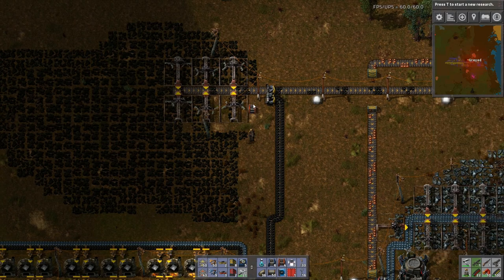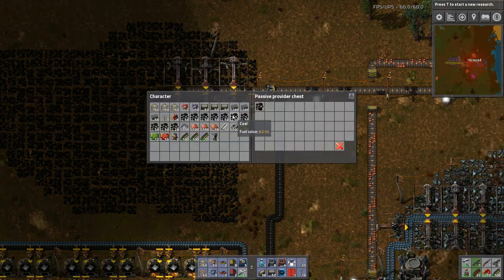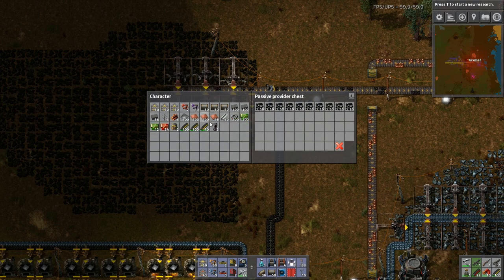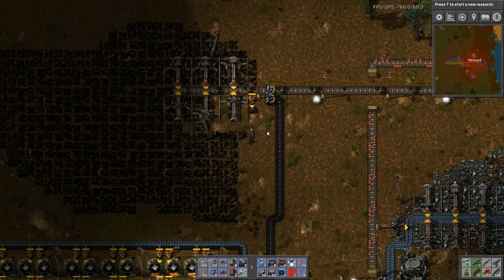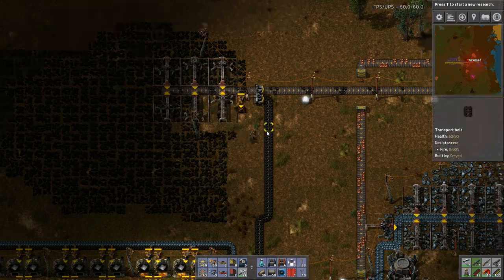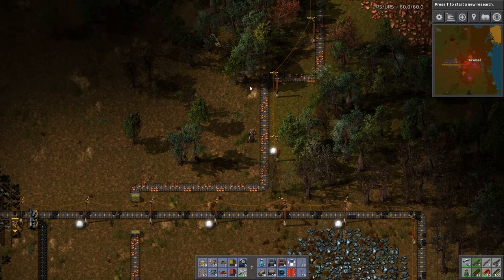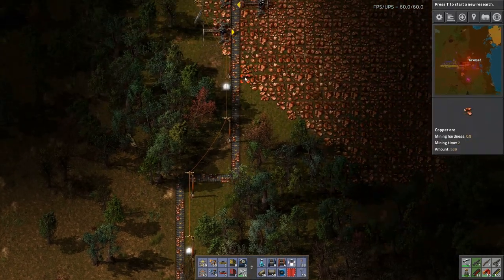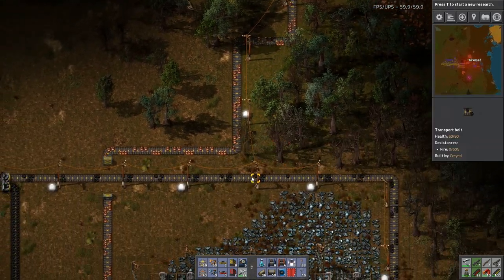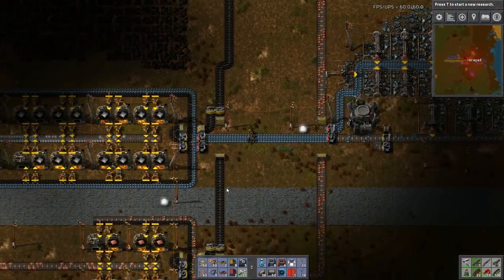All of the coal will be routed over to the power area and turned into power, and all of the smelting will just be on the grid now. Which means I can do fun things, since I no longer have to worry about routing coal everywhere to do any smelting — it makes the smelting areas a lot easier to manage.